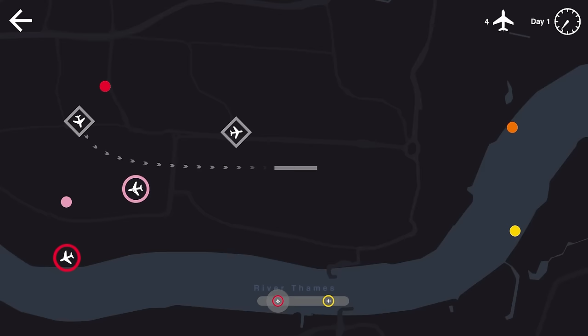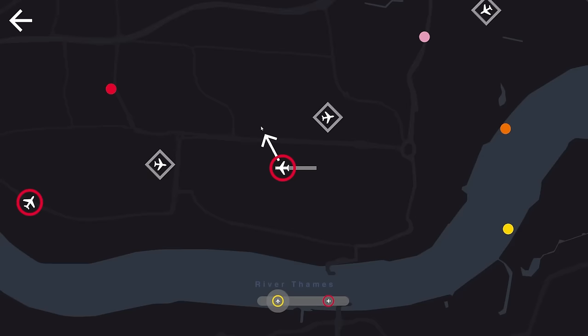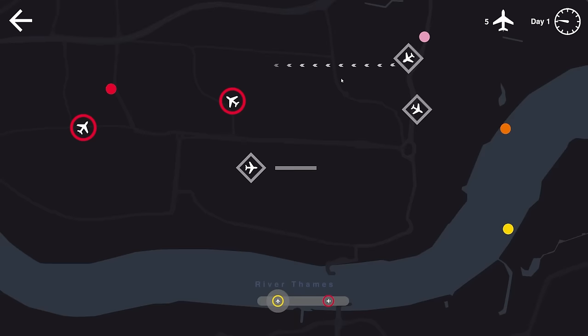As soon as this aircraft reaches the waypoint over here, it is officially out of my zone of control, which means that I don't have to worry about it anymore — that pink one is going to disappear there. We are good. Let's get you flying up as fast as you possibly can.